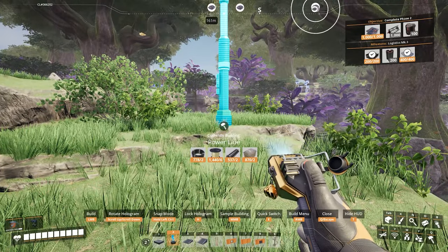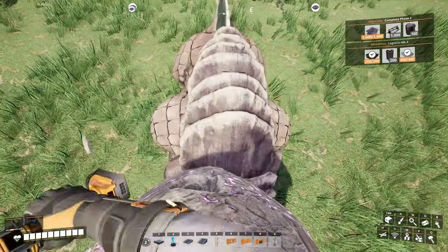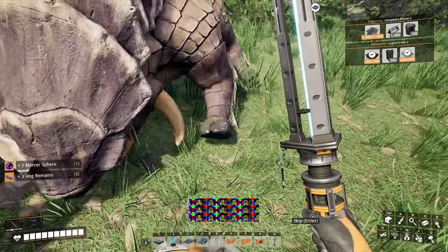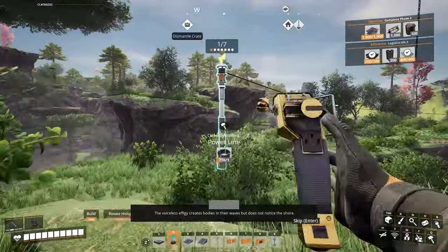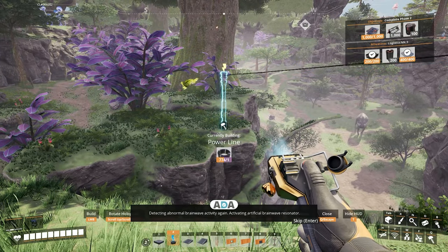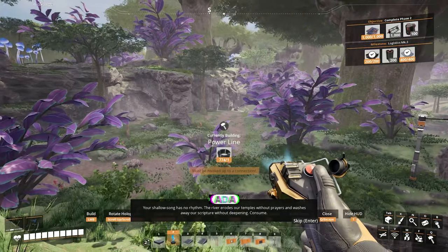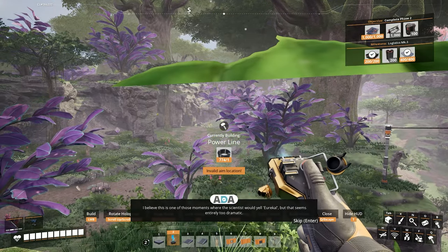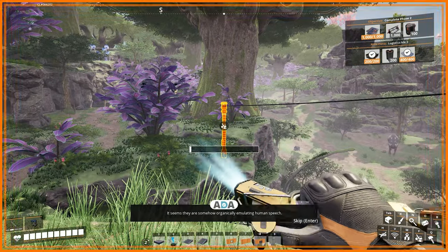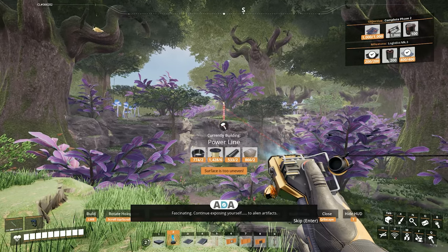Would you look at that — another Mercer Sphere. For now I'm just kind of throwing those on dimensional depots on top of items I'll probably be using more often, like plates and cables. Detecting abnormal brainwave activity again — activating artificial brainwave resonator. I believe this is one of those moments where the scientist would yell 'Eureka!' but that seems entirely too dramatic. They are somehow organically emulating human speech. Continue exposing yourself to alien artifacts. Alright ADA, slow down.